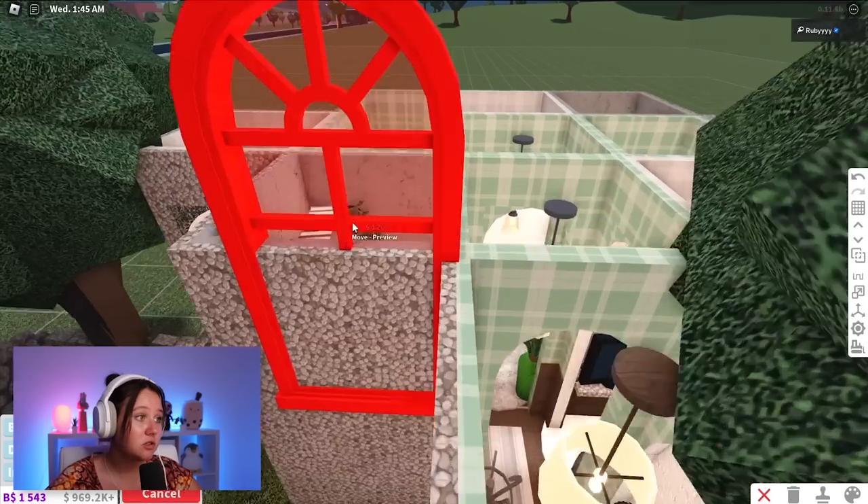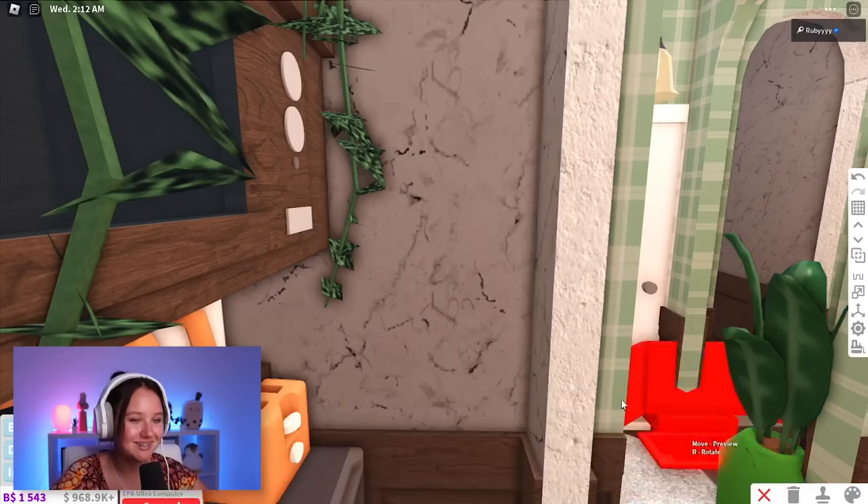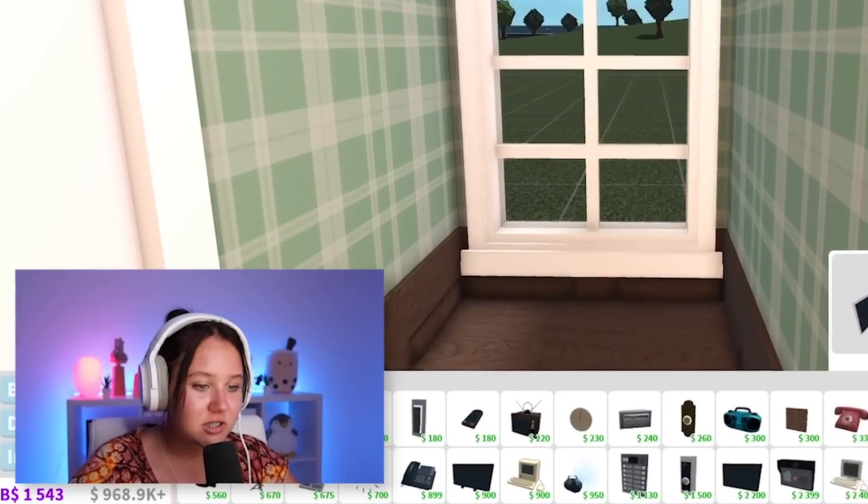I feel like the office might be the easiest, although I haven't got any tables so I'm not 100% sure what I'll do. I'm gonna add a window — it'd be nice to have an office and look out into the window. Now I need a cool computer. Do we give it this one? It doesn't even fit — oh my gosh, this is how small this house is.